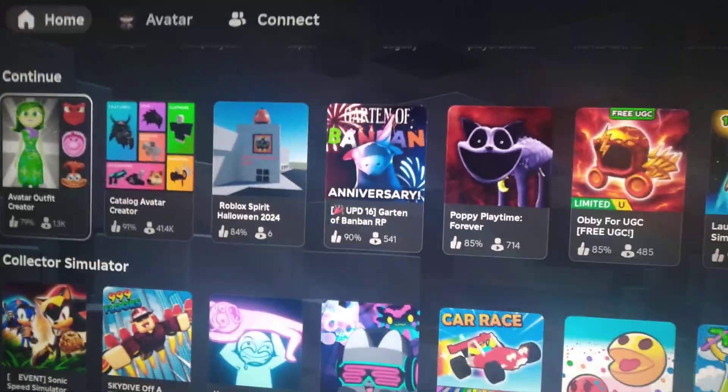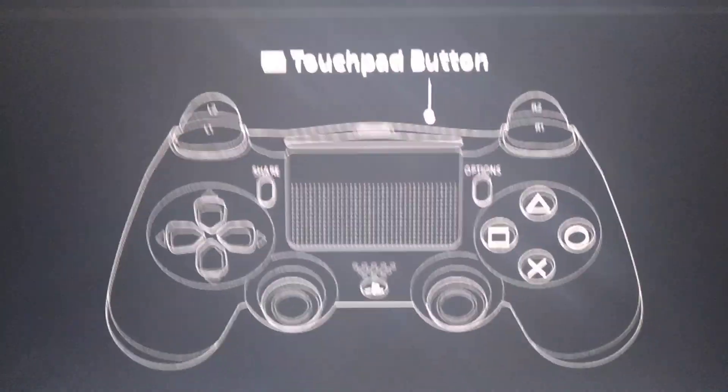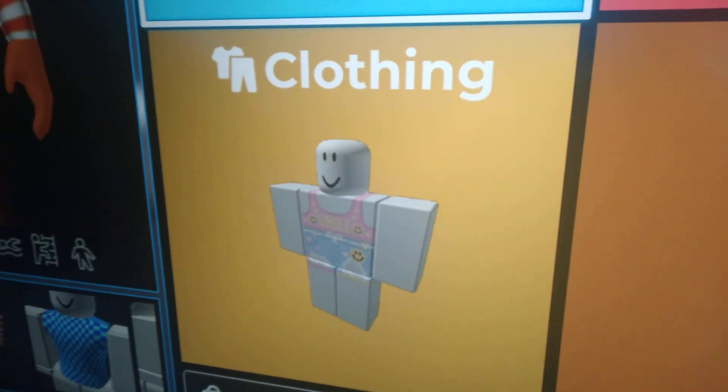Guys, welcome back to a video. Today I'm going to show you how to buy one of my shirts. First, you want to go into this game right here. Now you want to click on this right here. Now when you're on this page, you want to click on clothing.